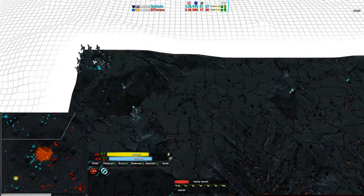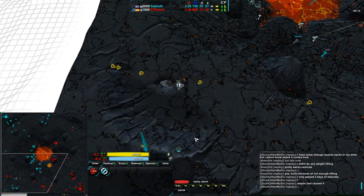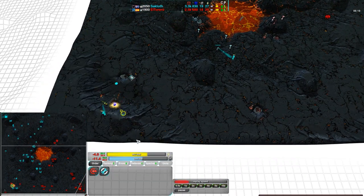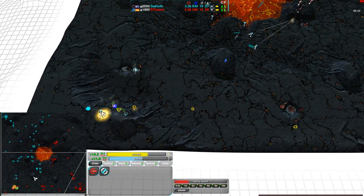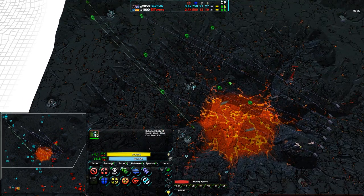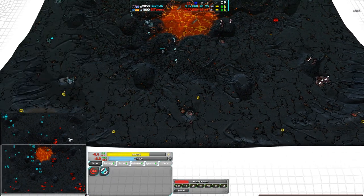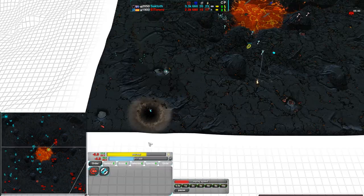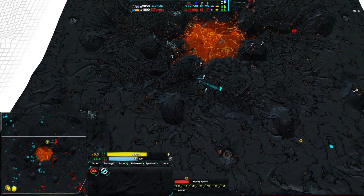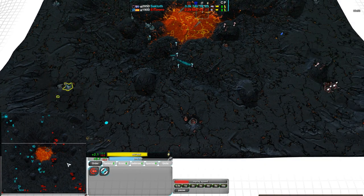Saktoth is not building additional Factories — he has a Rector helping build up, getting more Rockos. El Torero goes to raid, and Saktoth pushes a Defender line forward to get rid of these Light Laser Turrets — the Lotuses. El Torero is being pushed back heavily. It looks like Saktoth is probably going to go for the kill within the next couple of minutes. He has 10 Rockos on the field along with most of the 20 total Glaives — all but about four are Saktoth's. I'd say Saktoth is just a few minutes away from taking this game.